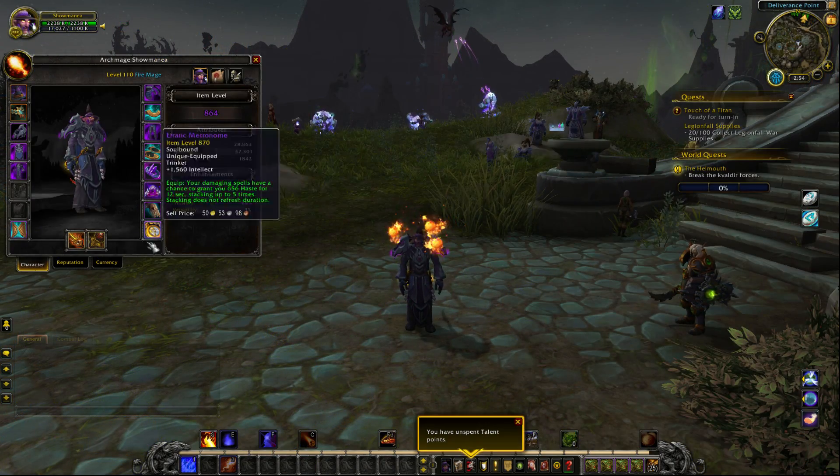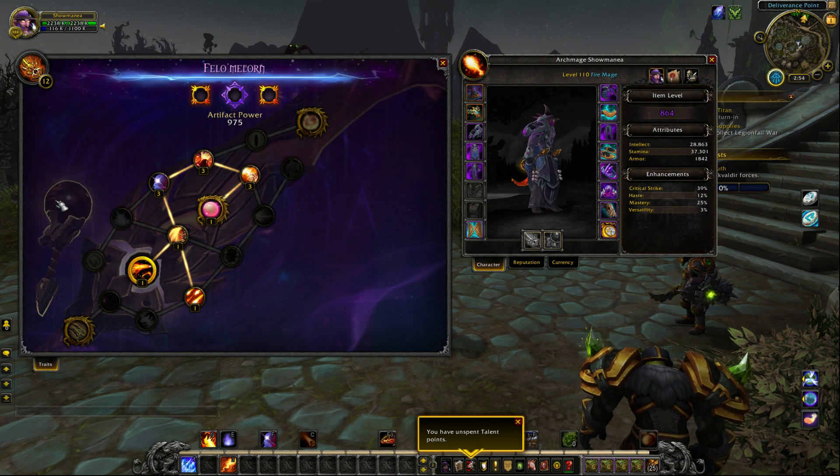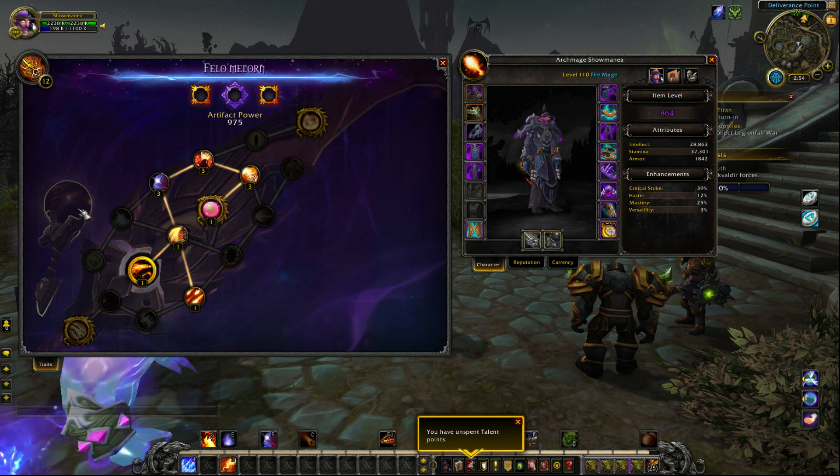Another side note is that this should unlock the new traits for your off-spec artifacts too. Here you can see that they're not showing up for my fire artifact, but that's because I haven't gotten 35 points on it yet. I can't confirm it right now, but I'm sure once I hit 35 points they should pop up.